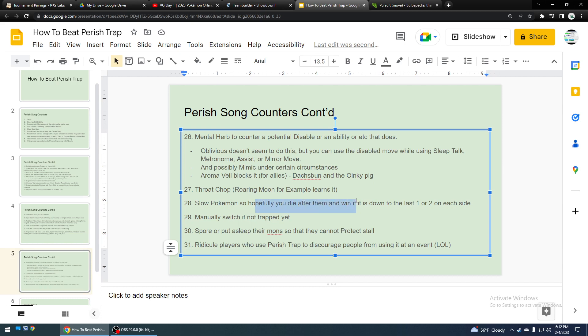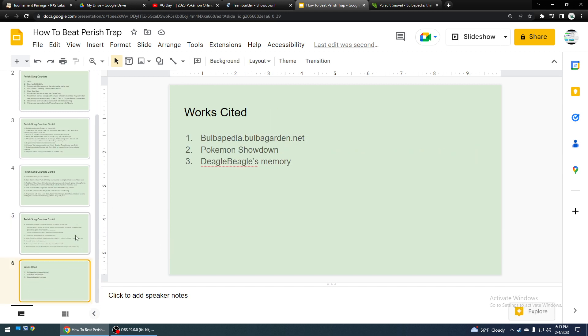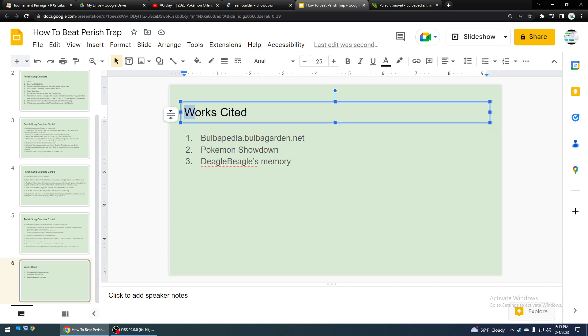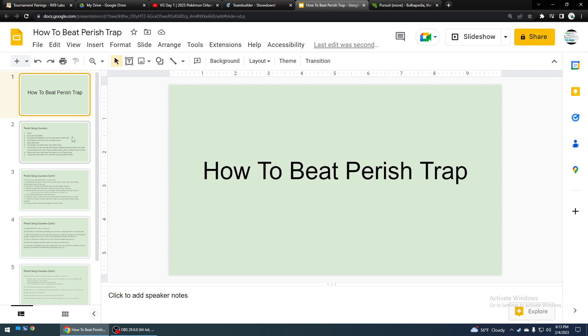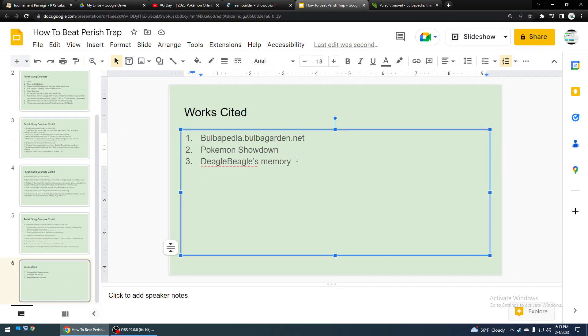Slow Pokemon — so hopefully you die after them and win if it's down to the last one or two on each side. Manually switch if not trapped yet. Spore to put their mons to sleep so they cannot Protect-stall. And here's another good psychological tactic: you could ridicule players who use Parish Trap to discourage them from using it at an event. Like, make fun of Wolfie or someone for using it so they won't use it. Works cited: Bulbapedia, Pokemon Showdown, and my memory. Thanks for watching — stay tuned for my next video.